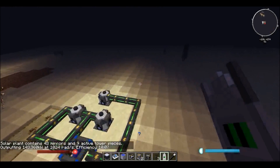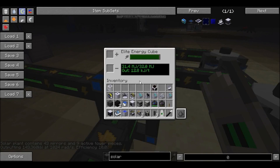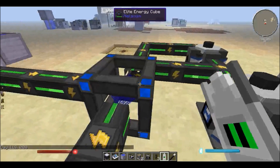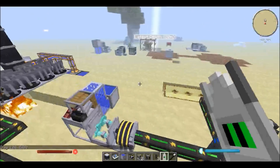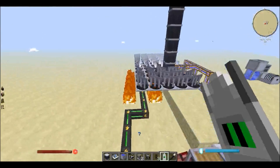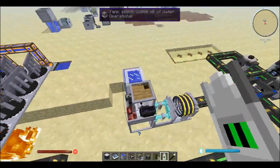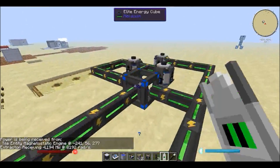I guess Reika added this function just so the solar tower doesn't stop completely. This is what I wanted to test out — when the solar tower is producing less power at night there should be a drain on the energy cube. Then it becomes dawn and the drain becomes smaller, then it becomes noon and the drain gets even smaller. I basically wanted to see that even if I wasn't around to sleep at night and kept the extractor running, it wouldn't completely drain my elite energy cube.